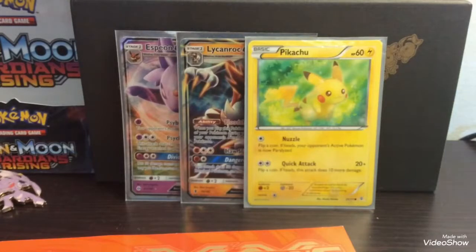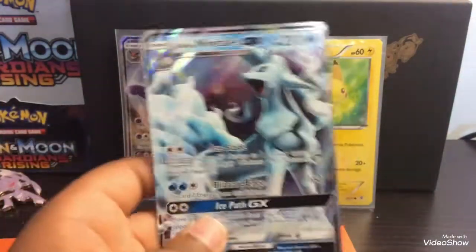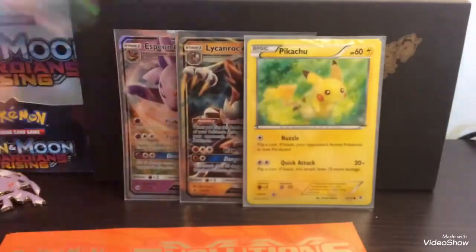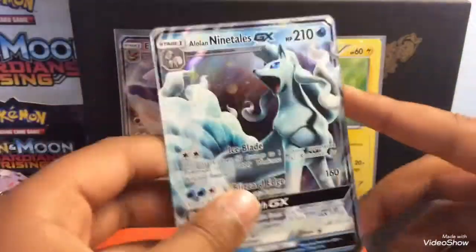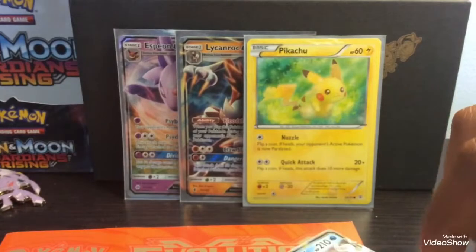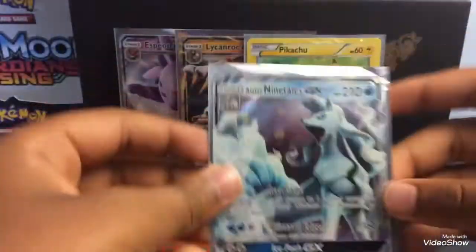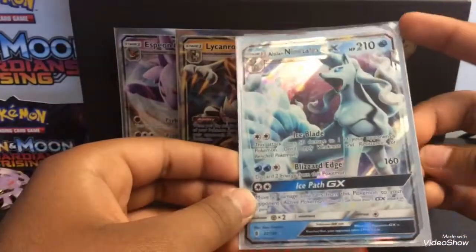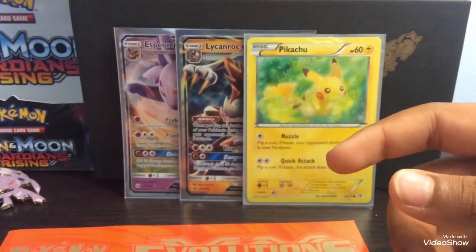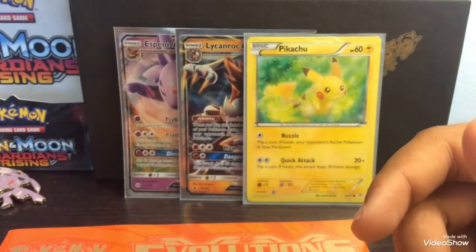Oh my god — good thing everybody's awake this time because this is really early in the morning. Oh yes — another one I also really wanted! Let's get the sleeves. Another GX I also really wanted — oh my god! That is beautiful. Hala and Nihilego GX — that is a beautiful card. Let's shove that to the side.